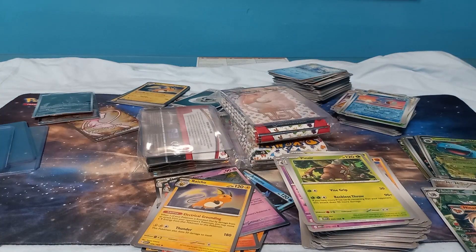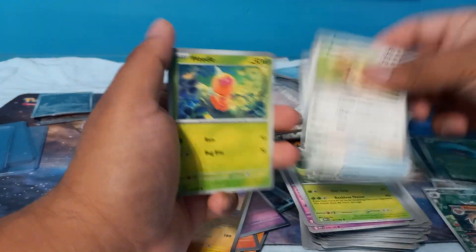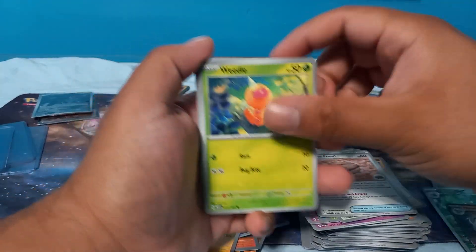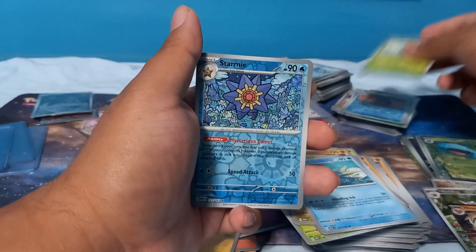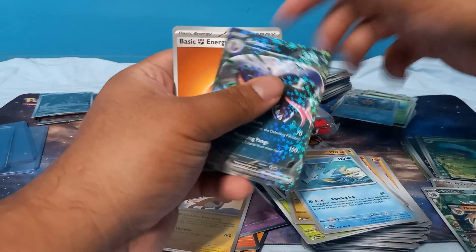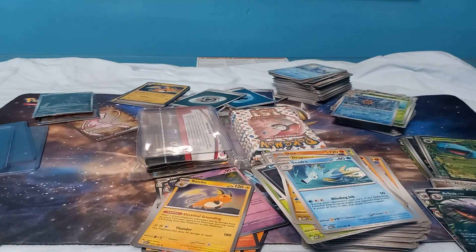Let's see what else we can get. Drowzee, Bulbasaur, Slowpoke, Growlithe, Haunter, Golduck, Pinsir, Pikachu — okay, Wartortle. Eevee, Dome Fossil, Weedle, Cubchoo, Onix, Dragonair, Scyther, Bulbasaur, Starmie, Arbok. Oh that was fast. I'd say that third pack halfway mark was pretty good. Another top loader.